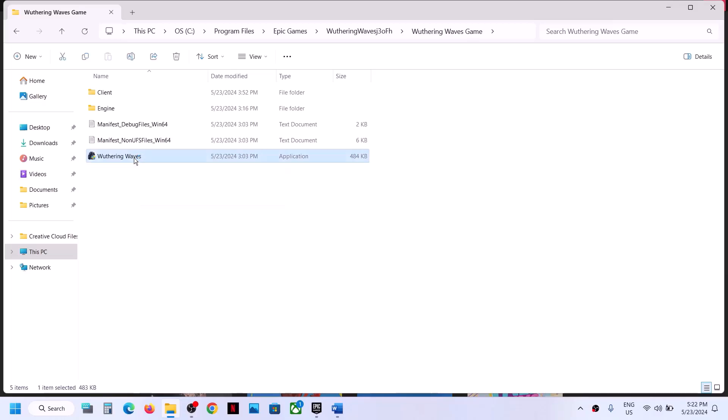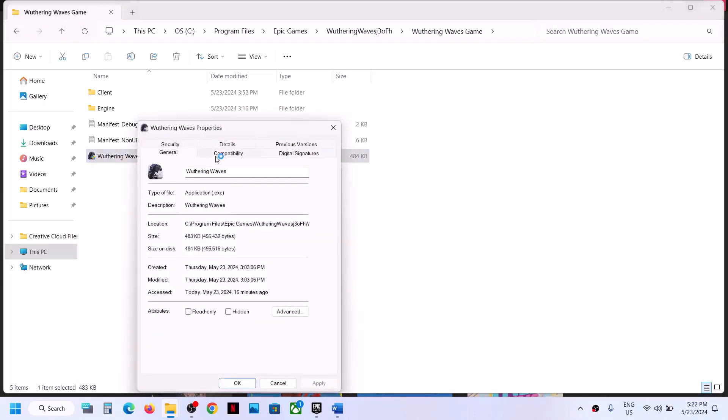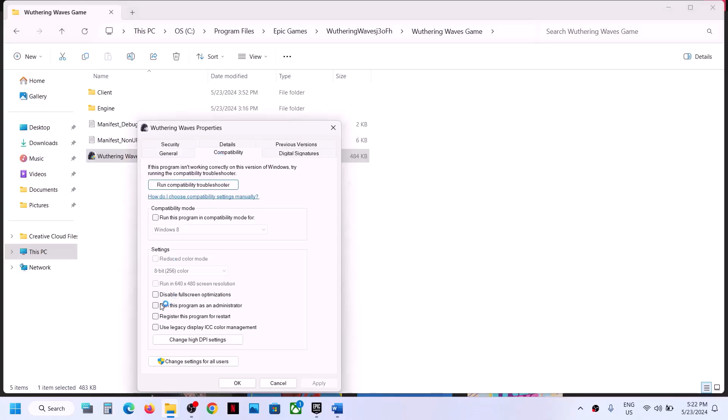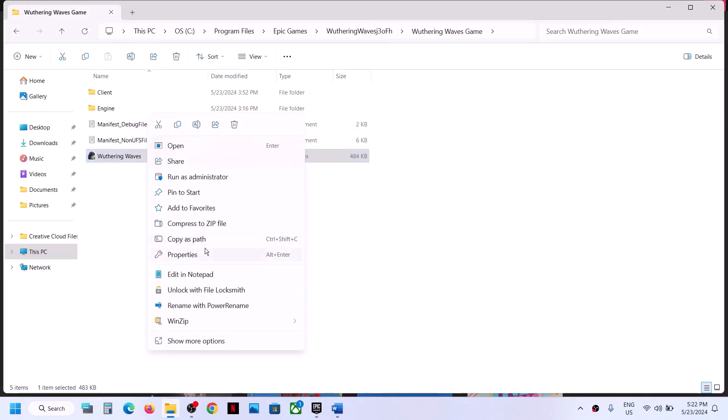If that does not work, right-click the exe, select Properties, go to the Compatibility tab, and put a check on the box which says 'Run this program as an administrator.' Hit Apply, click OK, double-click, and launch the game.